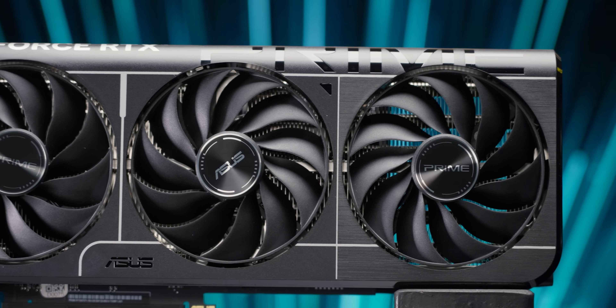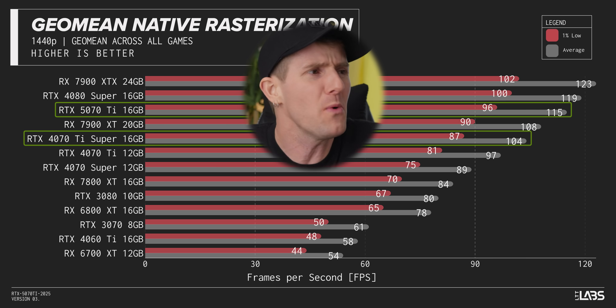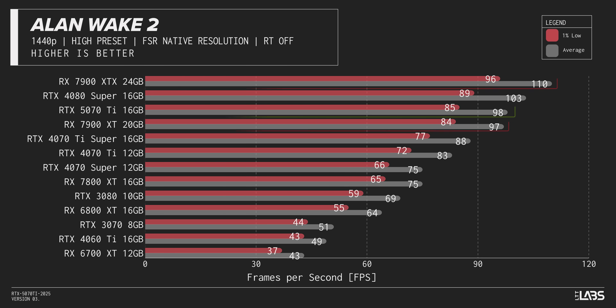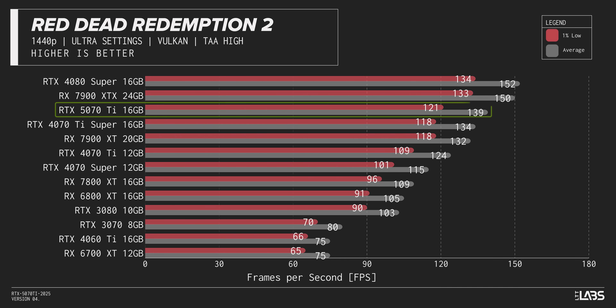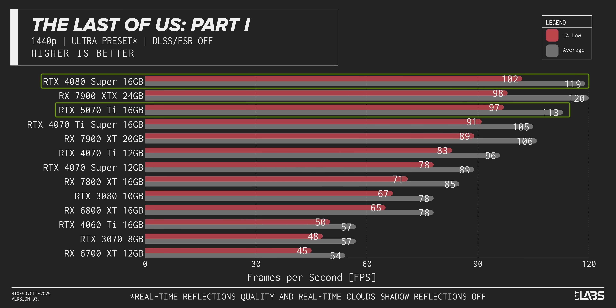At 1080p it's easy for a card this powerful to end up CPU bottlenecked, so let's push more pixels. At 1440p it manages a measurably better improvement over the last-gen Super — a whole 10%. But even then, it still fails to break away from Team Red's 7900 sandwich, which further illustrates just how disappointing this generation is for gamers. Typically we'd expect a new 70-class GPU to beat — or at least match — the last generation's 80 series, but not even the 70 Ti can stand up to the last-gen 80 card.